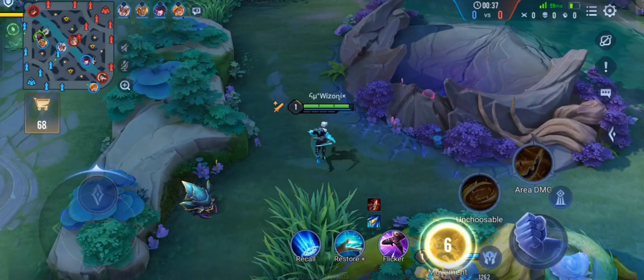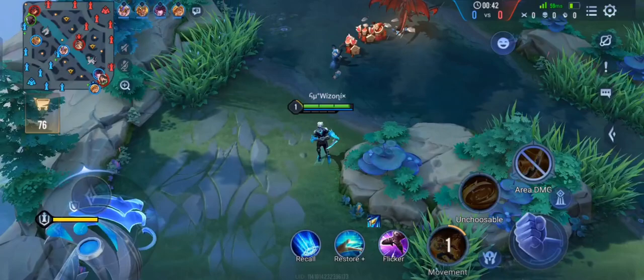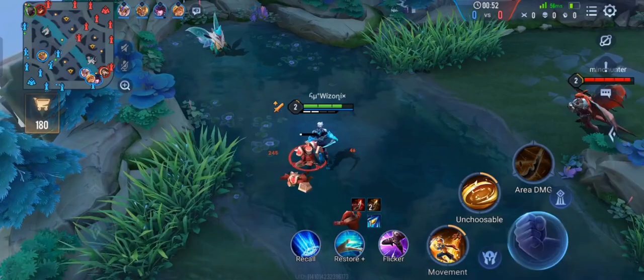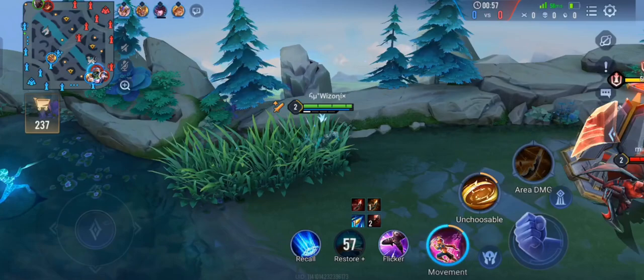Murad DS gives one more assassin to the team who is actually more reliable than Wukong because he is not luck dependent. And since it is going to be a lane against Malok, it is going to be very easy in my opinion because Malok doesn't really have any dashes. You can just keep poking at him and he won't be able to do anything.